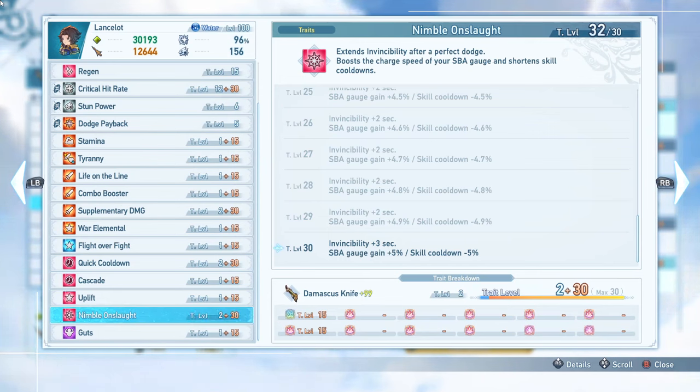If you want to do a more general setup with the character, replace the Flight Over Fight and make sure you've got a Link Together up — that's a really good effect to have. You might want to run Auto Revive just in case you're not good with perfect dodges. If you don't have the bonus from Flight Over Fight, you may want to run some Aegis for extra max HP, and you definitely want to run Potion Hoarder. That's one of the best sub-traits in the game.